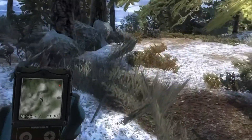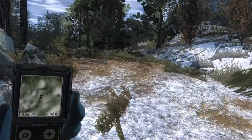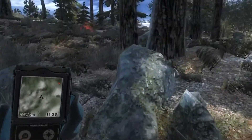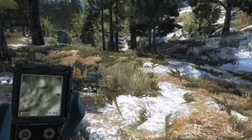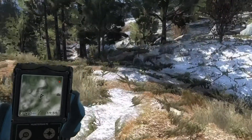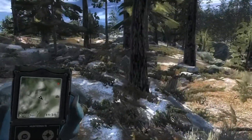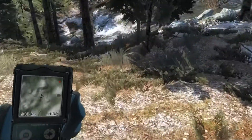First we just gotta find one. Now these are ornery little suckers. Instead of standing there and trying to kill you like a grizzly, they'll actually run away the second they hear anything, which makes them a pain in the butt. Because they can run really fast over the top of mountains and then they're gone.